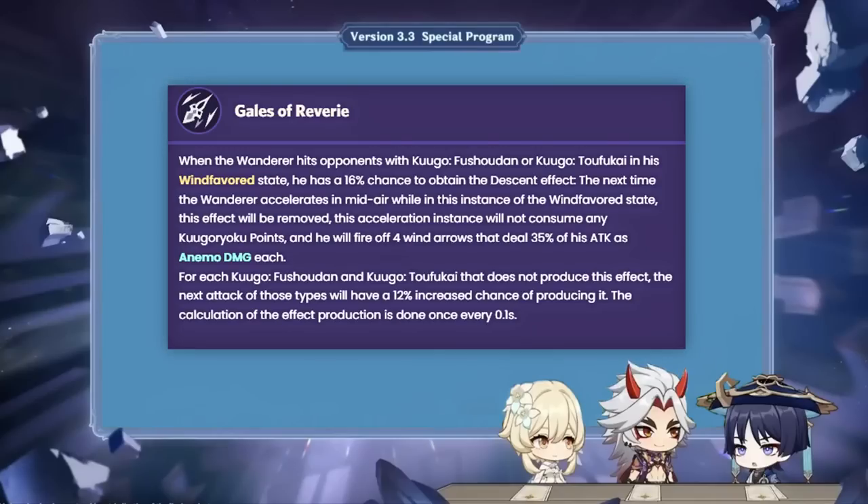His second ascension passive makes his dashes deal anemo damage to opponents, granted he has his descent state loaded, which he can do through normal attacks. Dashes done while he's in the descent state won't consume his gauge points, which is nice since it potentially allows him to save this special dash for when he has to dodge attacks.